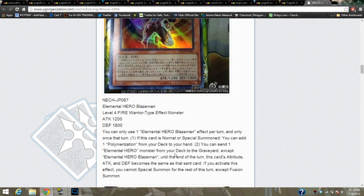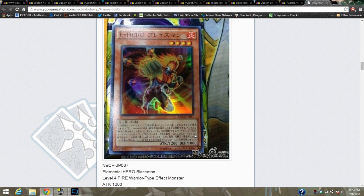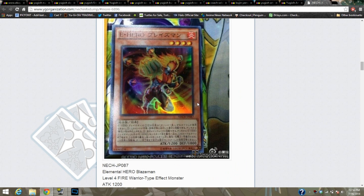Continuing on — you can send one Elemental Hero Monster from your deck to the graveyard, except Blazeman, and until the end of the turn this card's attribute, attack, and defense becomes the same as the sent card. So let's recap: you can only use one of the effects — either you search out Polymerization, or you can send Shadow Mist to the graveyard and get Shadow Mist's effect. I'm in love with Elemental Hero Blazeman. If you activate this effect, you cannot special summon for the rest of the turn, except Fusion Summon Monsters. Definitely something that is amazing hero support, at least in my opinion, because of the flexibility it carries.